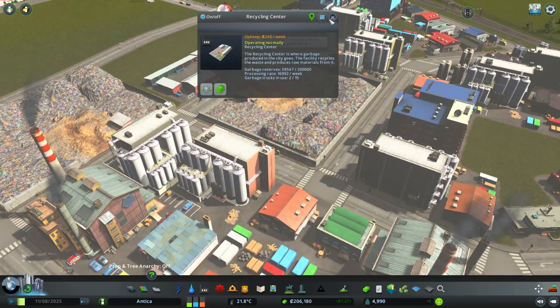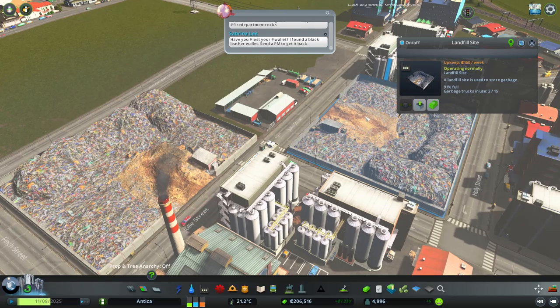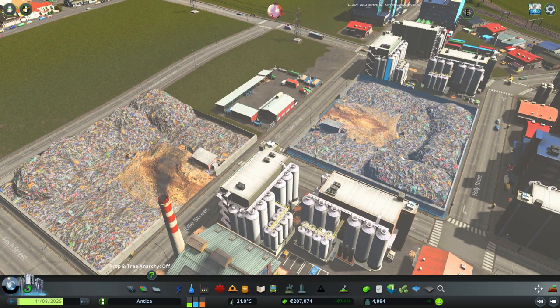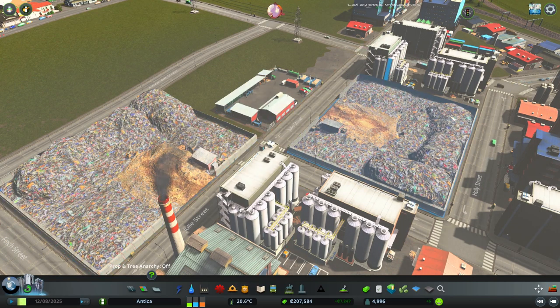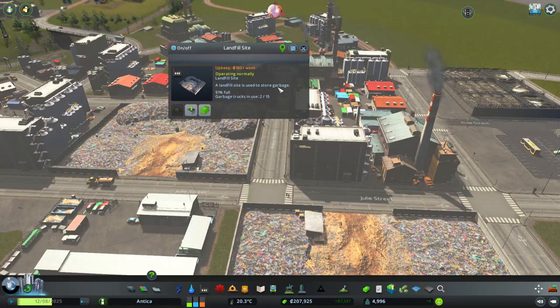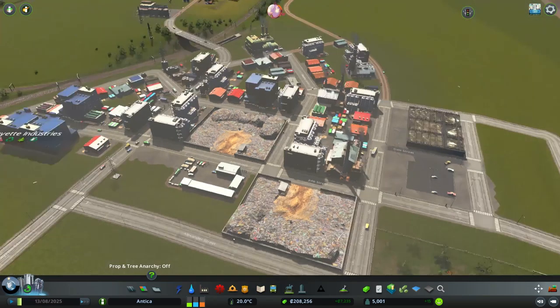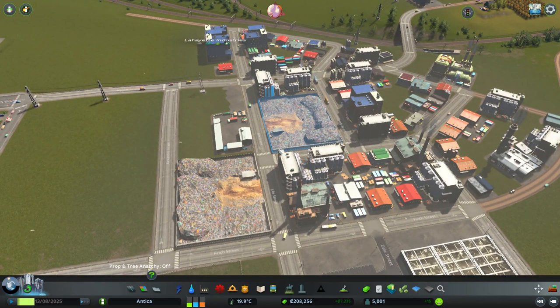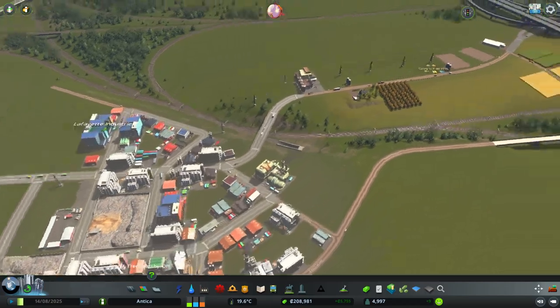I also placed a recycling center here to take care of garbage because it was getting completely full - it's already at 91% and this one is at 62%. So eventually these will become completely full. I'll have to build a few more landfill sites to take care of all the garbage being produced. The only real way to get rid of this is when we get the incineration plant, and that's going to take a while.